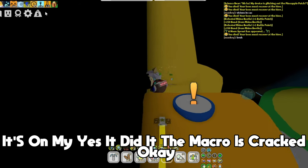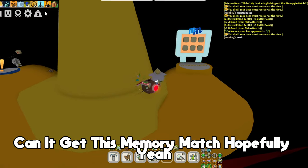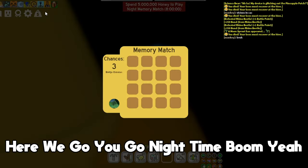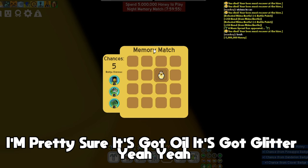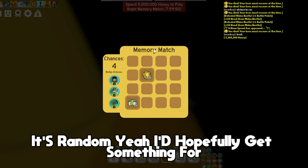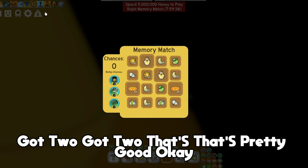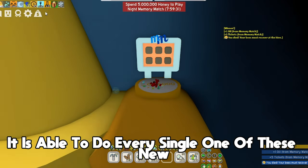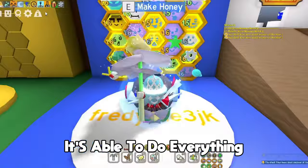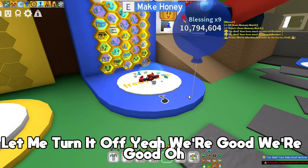If it jumps — come on — yes! That's a new PB! It's making it, it's going, it's gonna make it — yes! One more — it's on the edge — yes it did it! The macro is cracked. Okay, night time memory match — here we go! It's got five tickets — it's kind of random — got oil, got glitter. Got tickets. One more — got two! Got two, that's pretty good. The macro is able to do every single one of these.